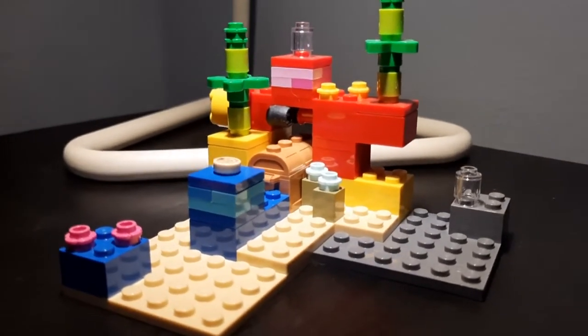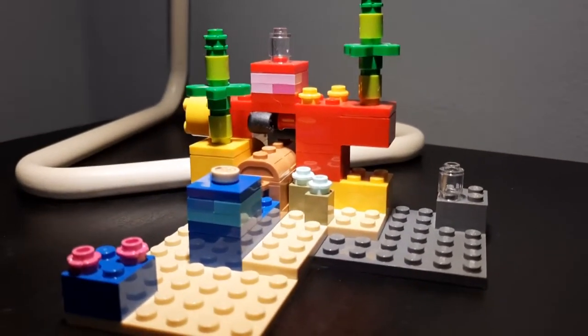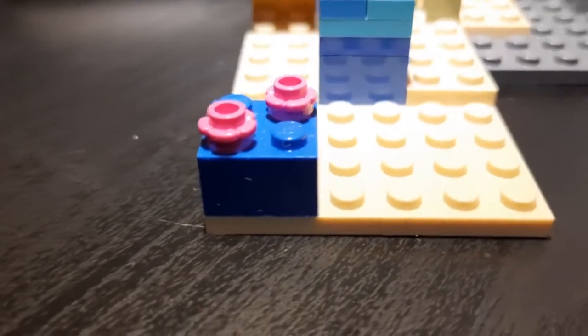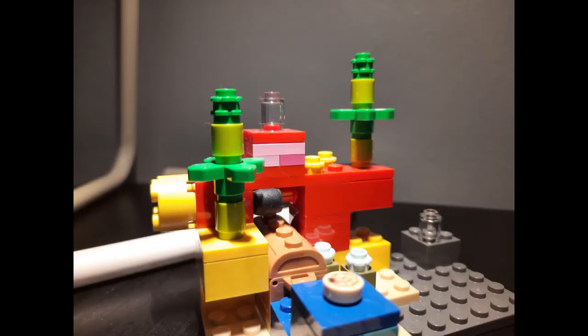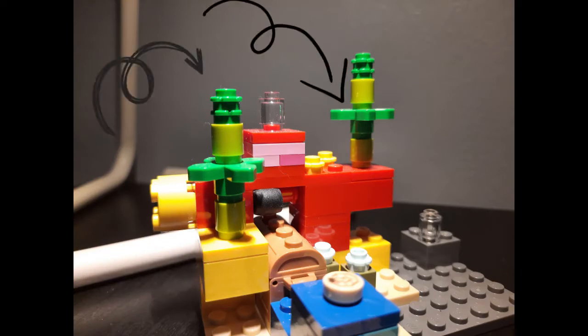This set has some colorful pieces simulating the coral reef just like in the game. There are also some interesting pieces which are supposed to be the brain coral and sea pickle. Some vegetation is also present, like this seaweed.